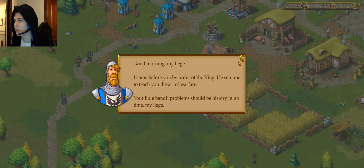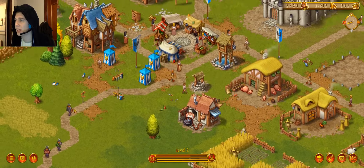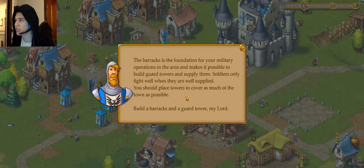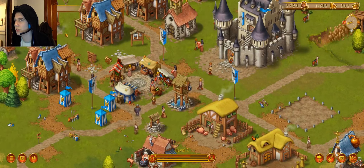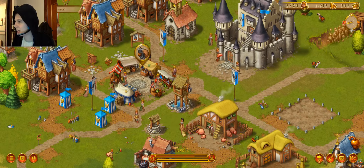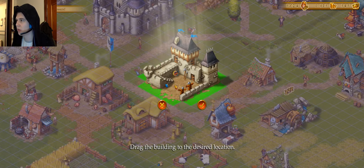Your little bandit problem should be no problem at all — let's hope so, Captain. The barracks is the foundation for your military operations in the area. It also makes it possible to build guard towers.